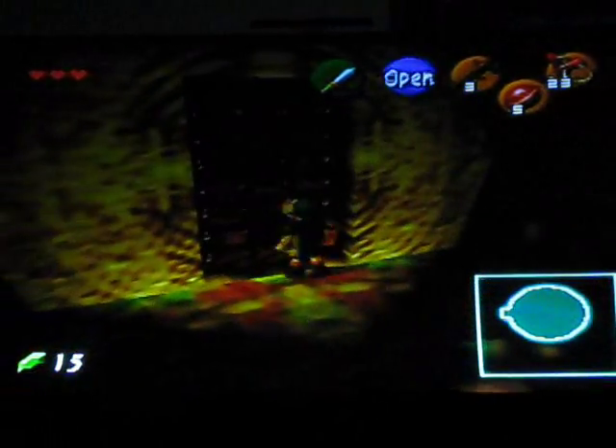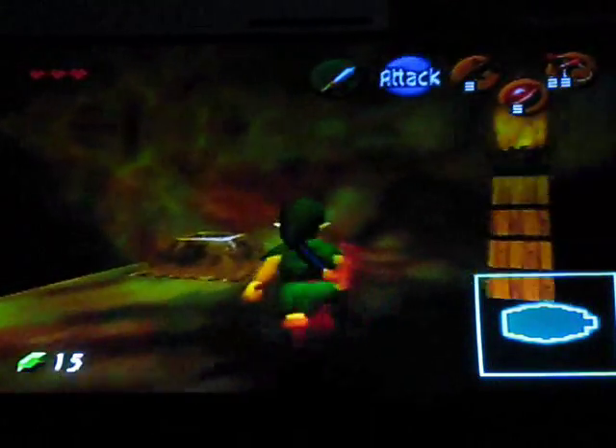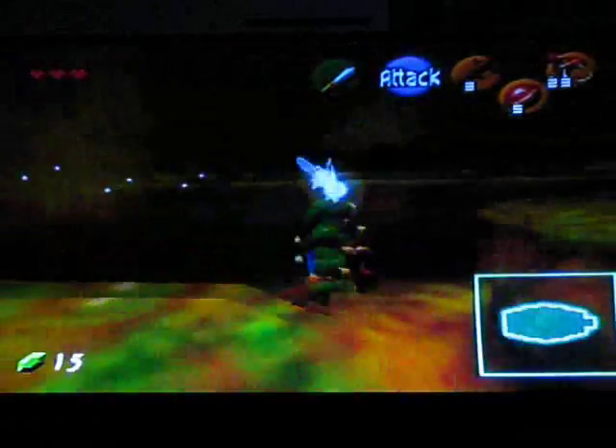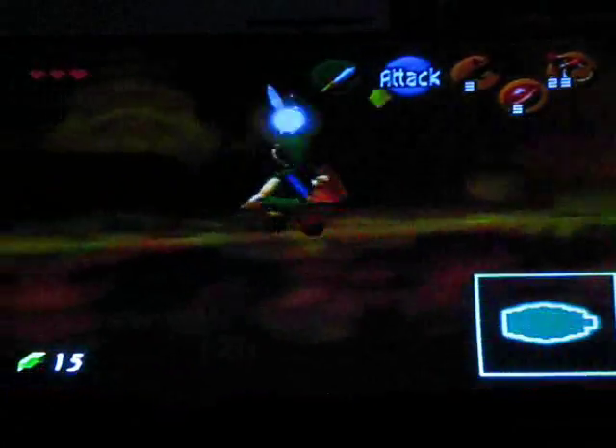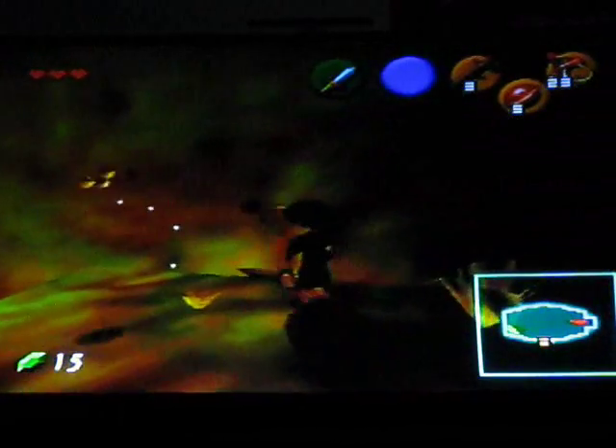Hi and welcome to Let's Play Zelda part 3. We're about to get the compass from this room. Just got to step on this switch — it'll bring up all those platforms. Jump up, do this stuff. There we go. The compass! Now I can see all the treasure chests and whatnot, and I can see what direction I'm facing on the mini-map.